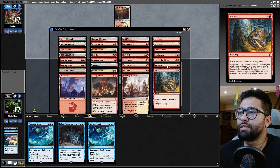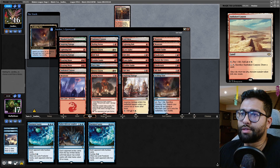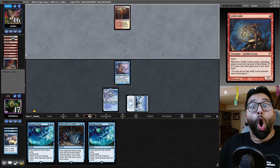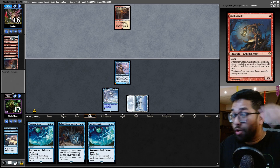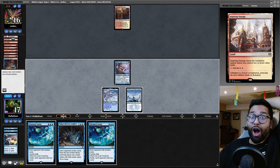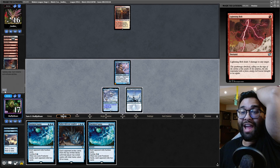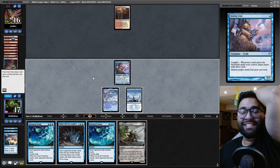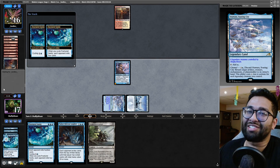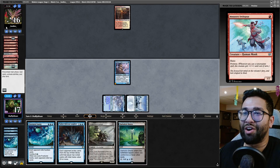They're hitting us. We have one Skewer here, two Boros Charms. The numbers are still— No! Opponent, you have no Fetchables! I milled over all their lands! No way! This never happens. This is such a rare case.